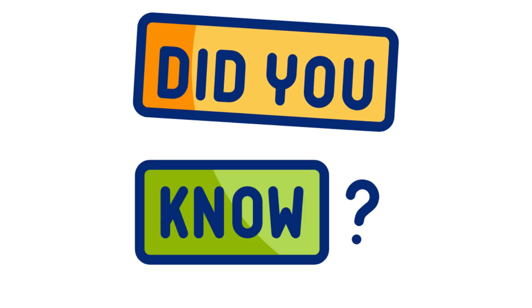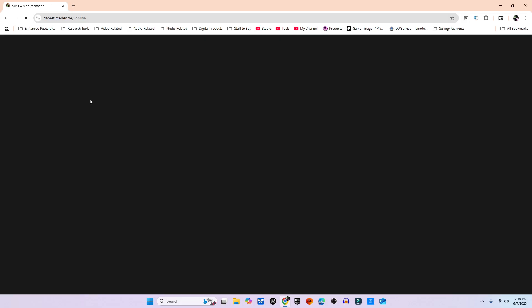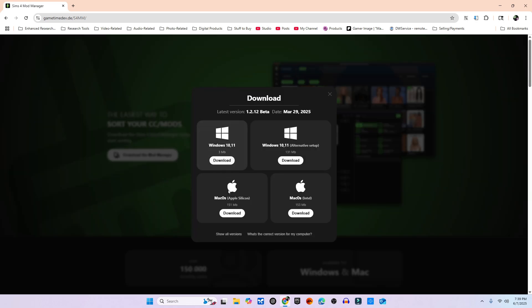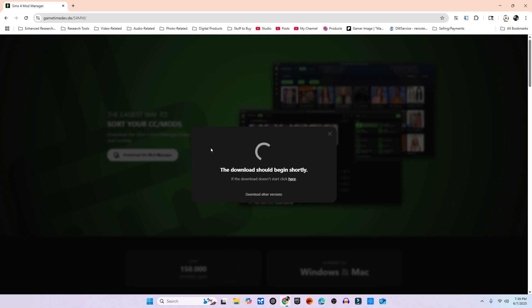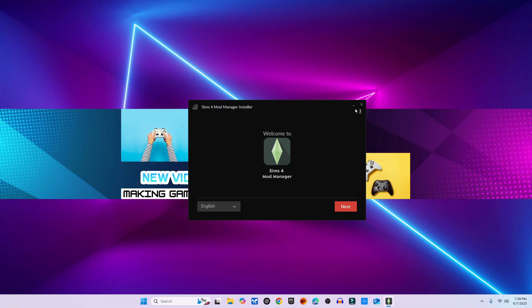Did you know downloading the wrong version can cause more headaches than it solves? Download the Windows version if you're running Windows — there are macOS versions too, so don't worry. When the installer finishes, right-click it and select Run as Administrator to avoid permissions issues when scanning your mods. I didn't do that here and got lucky, but don't count on it. Next, next, next, finish — no rocket science.